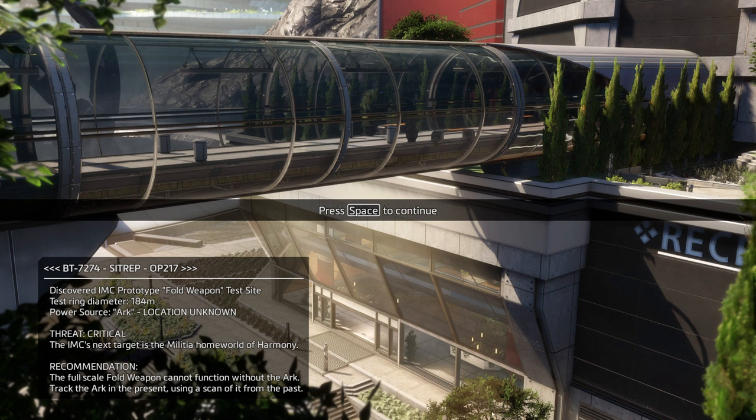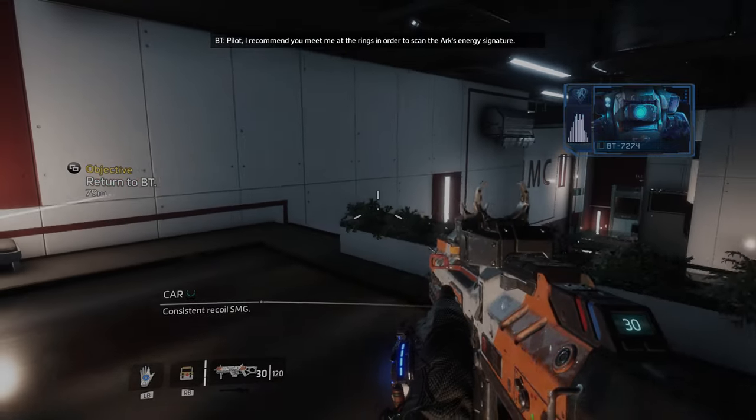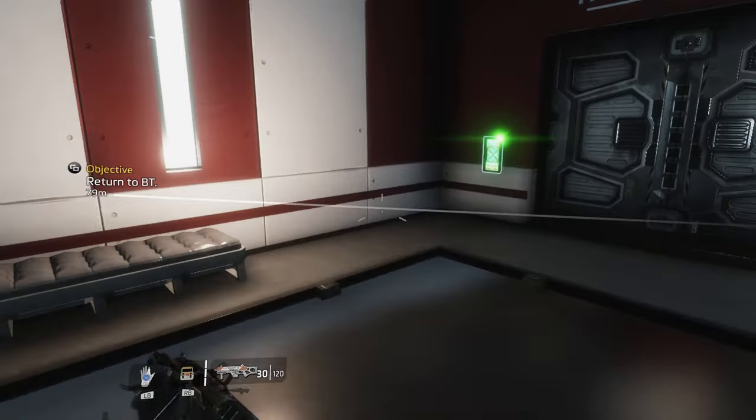Hi everyone, this is Jamu Jimmy, and welcome back to Titanfall 2. We're finishing up level four. We've got a sitrep from BT on Operation 217: discovered IMC prototype fold weapon test site. Test ring diameter 184 meters, power source arc location unknown. Threat critical — the IMC's next target is the Militia home of Harmony. BT recommends tracking the arc using a scan from the past. Let's meet at the rings to scan the arc's energy signature.